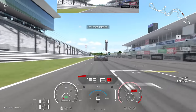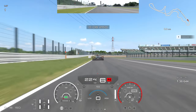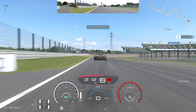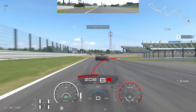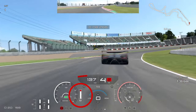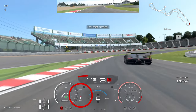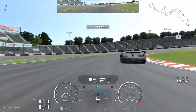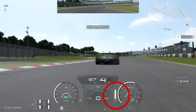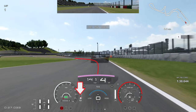Let's start the guide. Make sure you assign DRS to a button so you can activate it on the straight going into Turn 1. We're going to brake well before the 50 board, just after the 100 board. You can see the braking inputs going in while we're in a straight line. Be very careful turning in — if you're too erratic the rear will snap out, so be very smooth. Down to fourth gear.